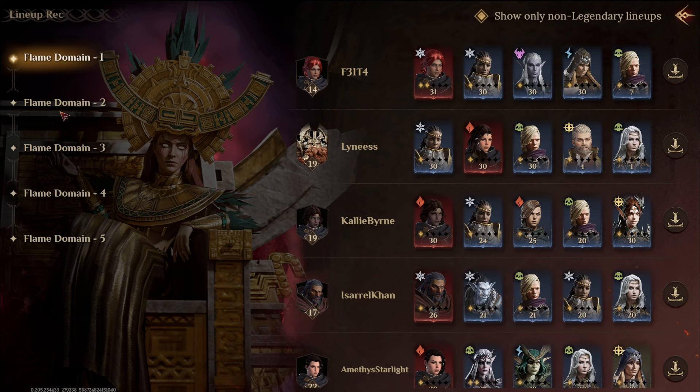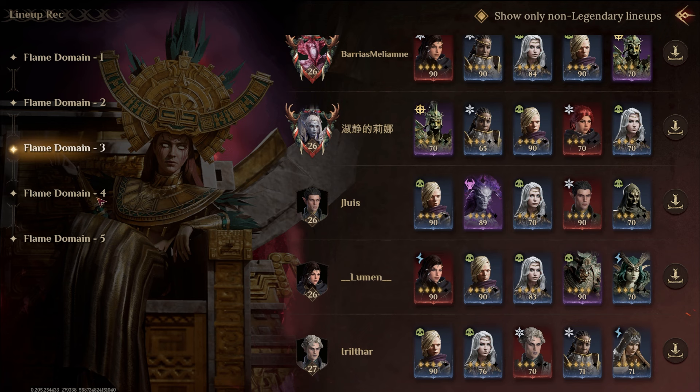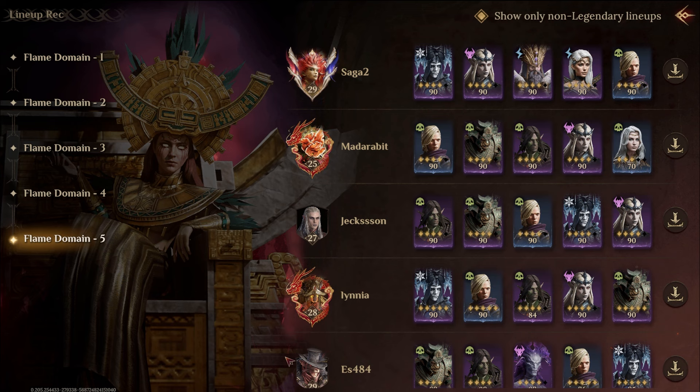In season one you're going to see people using the rare tank Fits — he's a necrotic tank that's rare and you can definitely use him with resistance and he'll take everybody's debuffs off them. Here are the non-legendary lineups for Flame Domain — no legendaries — some options from what's showing on my server.